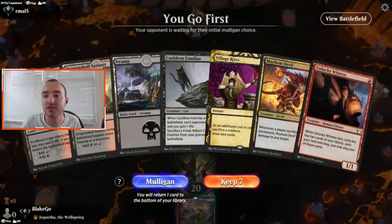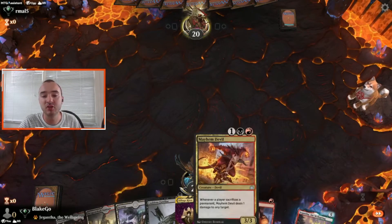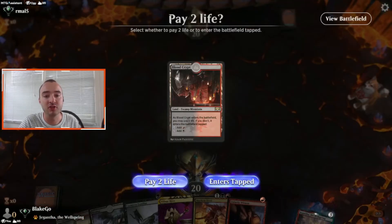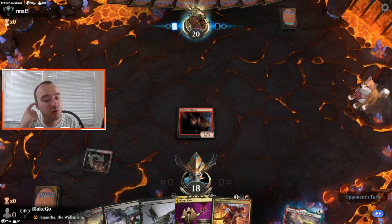On the play, I think this hand is totally fine. We can start off with an Unlucky Witness, get a Cauldron Familiar, maybe play Village Rites, and on turn three we've got the Mayhem Devil. Let's start off with this Blood Crypt — we want to get Unlucky Witness in first in case we want to draw some cards next turn.